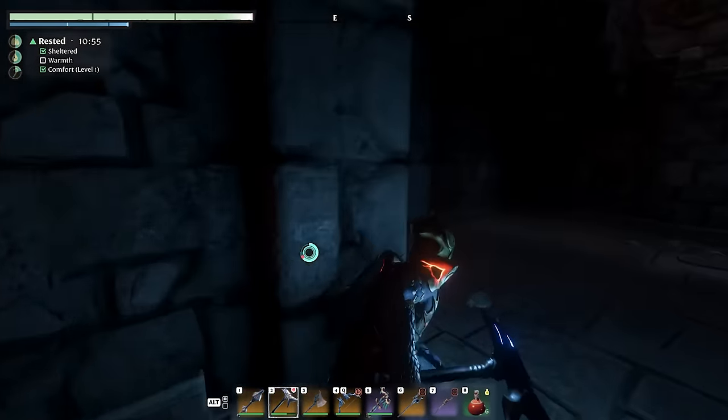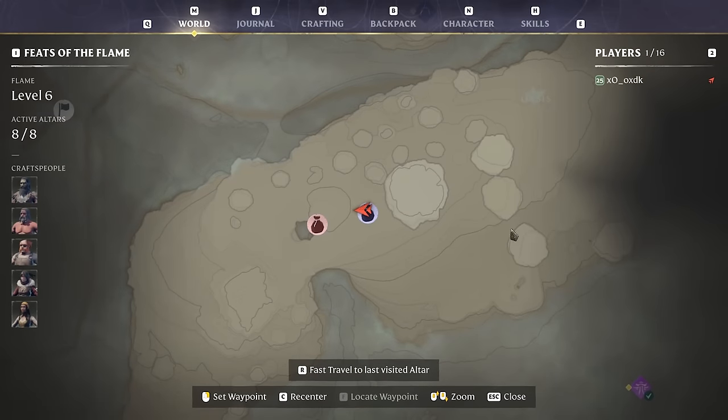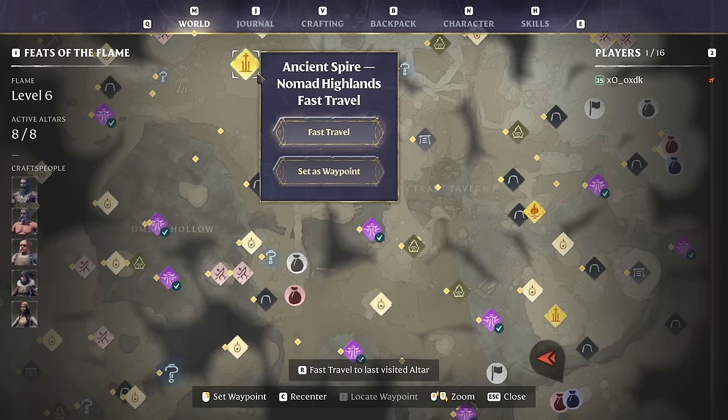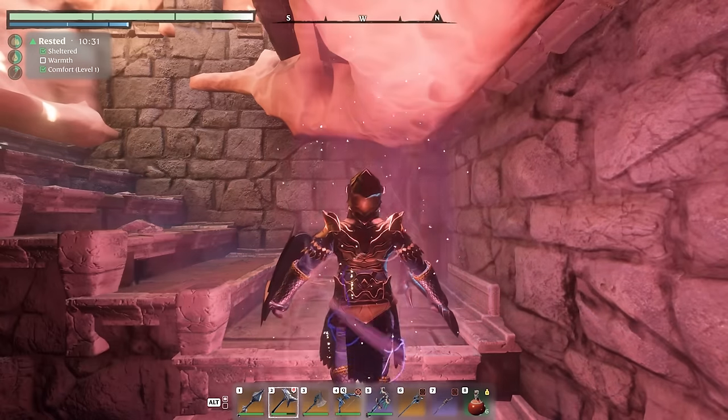That's it for this tomb, let's go find the next one and fast travel out of here. The next one is over here. I made an altar on that little hill, but I'd like to go from the Nomad Highlands fire and see if I can glide as far across as possible.